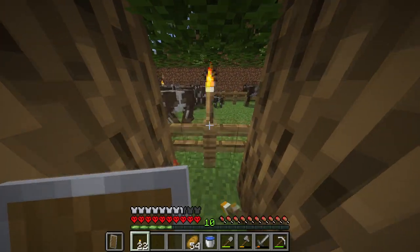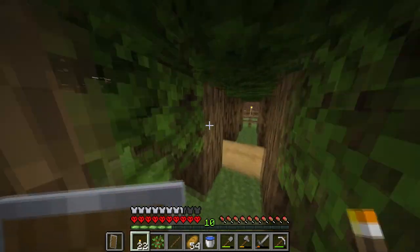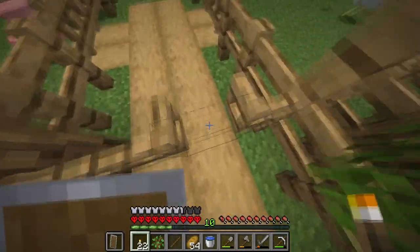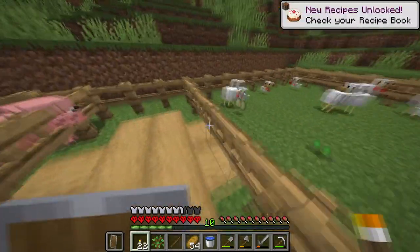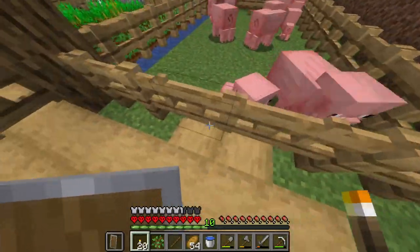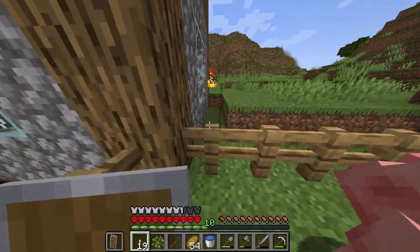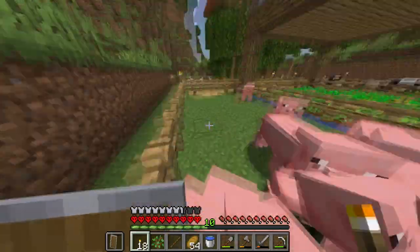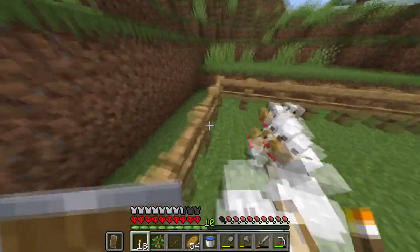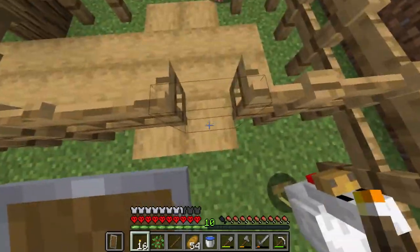I guess we could just have one there. Same for over here — why are these trees all so low down but these ones are all high up? I didn't design the trees. Oh, I've got eggs! Everyone, I'm getting eggs! I can't wait to go in the chickens to get eggs. Let me in — let me farm. Yes, we've got our first eggs everyone — I can't believe this!